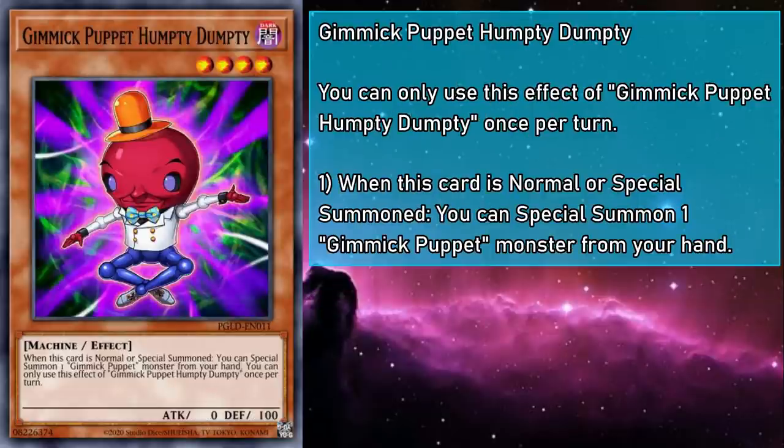Gimmick Puppet Humpty Dumpty is a level 4 monster with zero attack and 100 defense. When normal or special summoned, you can special summon a Gimmick Puppet monster from your hand. And that's it — they summon more material to help you with Xyz summoning, just make sure you have one in hand to actually summon. And it has to be level 4, or it needs a way to modulate levels, because if you mess up the play sequence, you're gonna have a hard time putting them back together again.